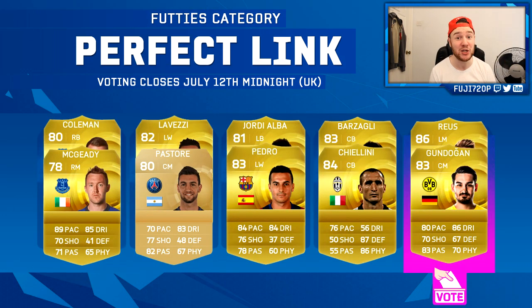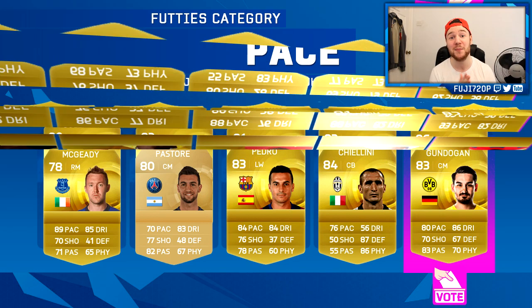Perfect Link is really interesting — I love the creativity here. You pick one set and both players get the pink card. The options are McGeady & Coleman, Pastore & Lavezzi, Pedro & Jordi Alba, Chiellini & Barzagli, and my pick — Gundogan & Reus. Reus hasn't had an inform, he's going to get this pink card and it's going to be amazing. That's my Perfect Link pick.